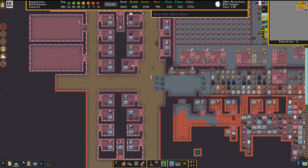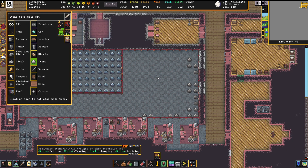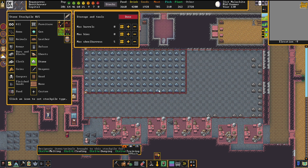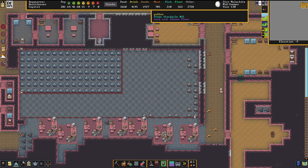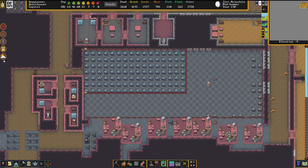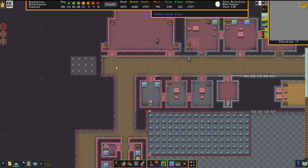So let's see what I can optimize down here. Here at the stonecutter's workshop, we could increase the amount of wheelbarrows, so the amount of gabbro blocks that we got lying around is increasing as well. It's the best shot that I got. But apart from that, this fortress is running well.